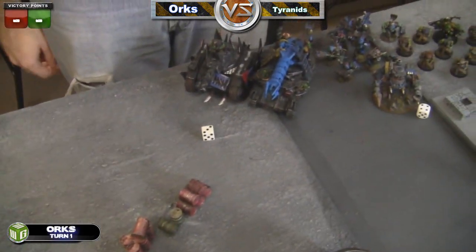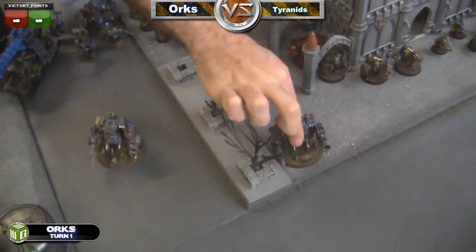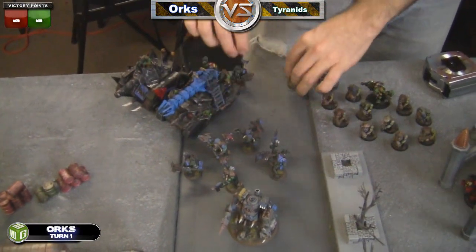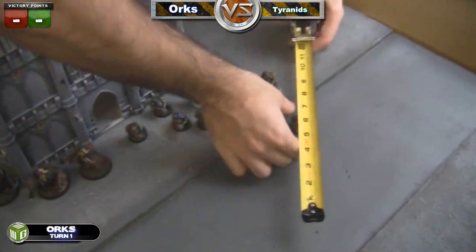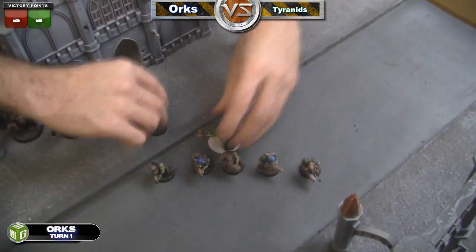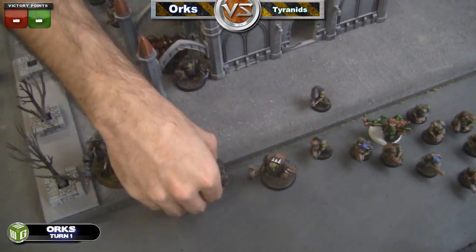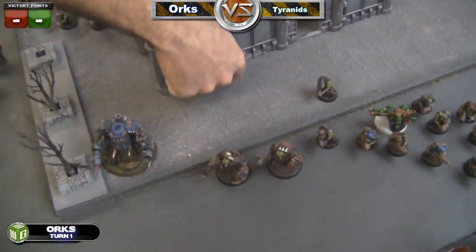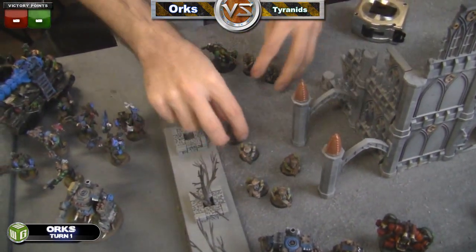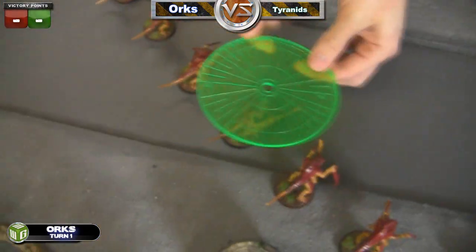Here we are with Dan's Turn 1 Orks. He moves up with his Killacans, just trying to get a bit closer. Then he moves up his Nobs, who are probably the only thing in his army other than the Mega Nobs that are actually really threatening. That's why he's got just bare minimum units. Then his Weird Boy moves up with one unit of Boys. And then Gasgull and his three Mega Nobs move up. Then the other Weird Boy and his Ork Boys move up, because we both know it's going to come down to close combat.